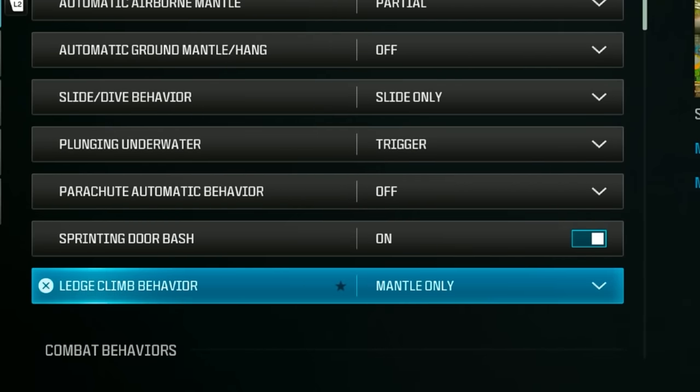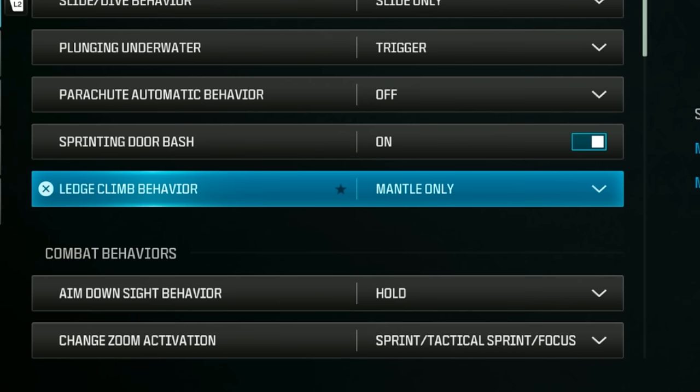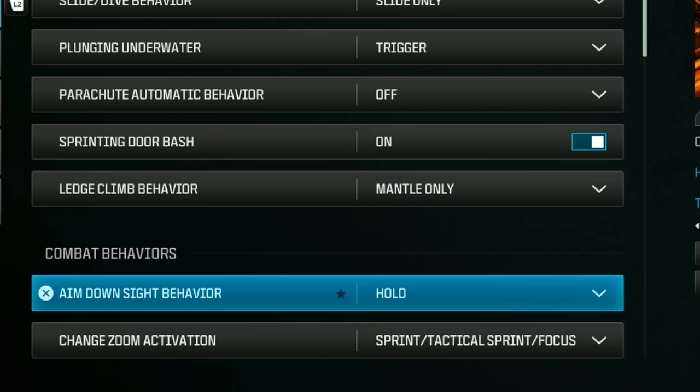Copy these next settings too — things like sprinting door bash are still important. Instead of having to stand by a door and open it while fighting, you can just run through doors and buildings, which is very useful.